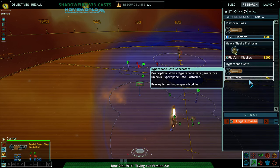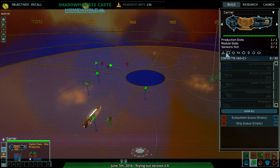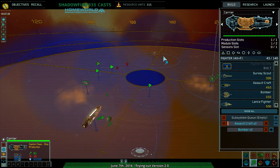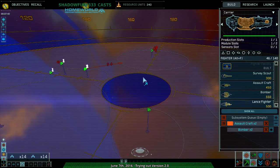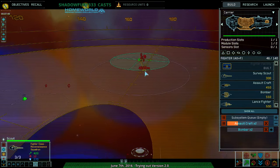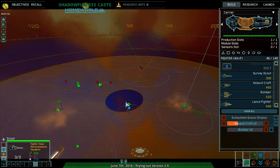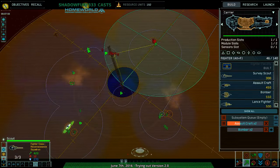Bomber squadron complete — I'm going to want these. You are giving me bombers and fighters. Scout squadron complete. So yeah, this is where I want to use the... Oh shoot. I know what they did. They went below, I think. Actually no, you go above — they're somewhere up.